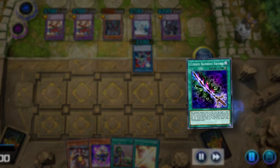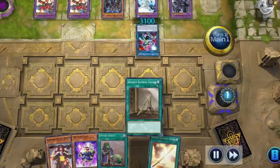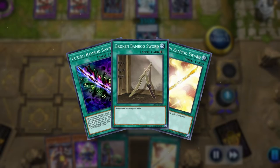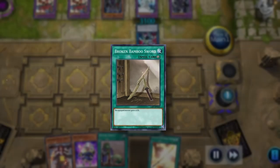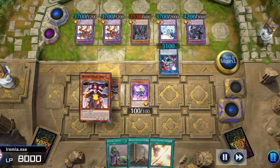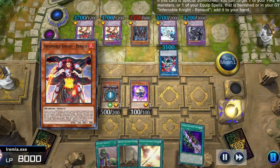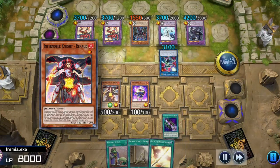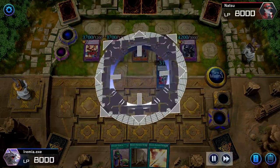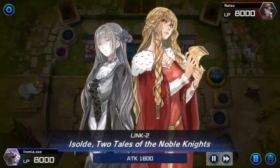Since Cursed Bamboo Sword was sent to the graveyard, we can grab any Bamboo Sword card from our deck. So we'll pick up a Broken Bamboo Sword, which might not look like much, but it forms a powerful card draw engine for Equip Spell decks like ours. Now we can Normal Summon Fire Flint Lady and Special Summon Infernoble Knight Renaud. We can use his ability here to recycle that Cursed Bamboo Sword and reuse its search effect since it is not a hard once per turn. Equip the Bamboo Sword just to send it to the graveyard by Link Summoning Isolde, Two Tales of the Noble Knights.